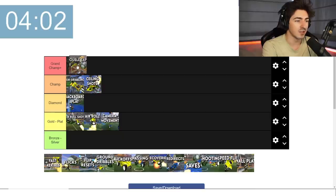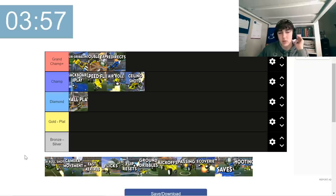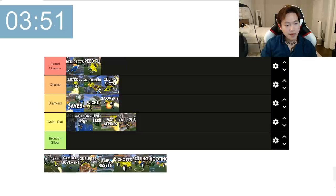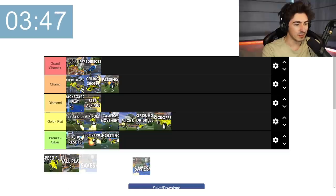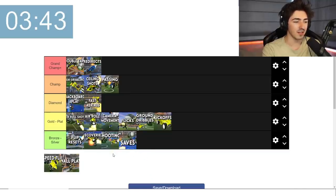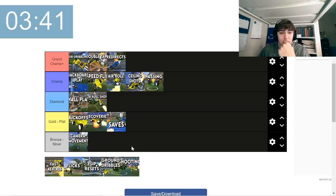I'm going to put double taps in grand champ plus. Air roll shots are the segue to air rolling in the air, so I'd probably put air roll shots in diamond. Backboard play — probably champ. Saves — I'm going to put it in bronze/silver as well. It's just core things. Basic saves — gold to plat.